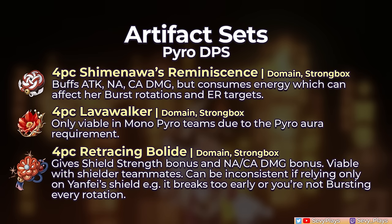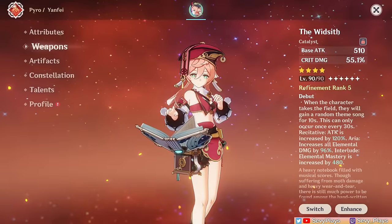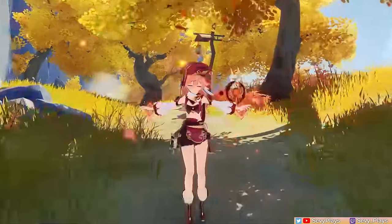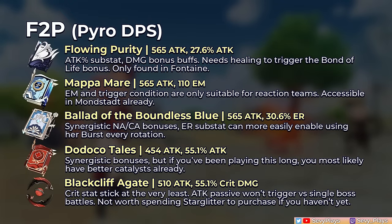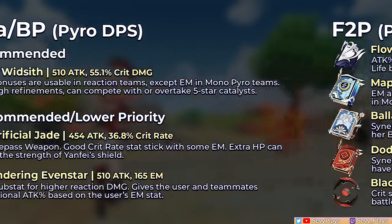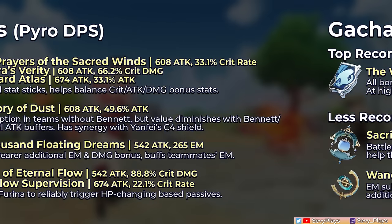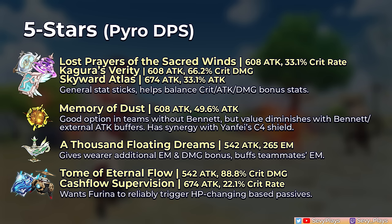For weapons, you're mainly looking for crit and attack as universal stats, EM for boosting reactions, and relevant damage bonuses. She has a ton of catalyst options available. For free-to-play weapons, the most notable are craftable and event reward weapons — event weapons are easily obtainable with max refinements, but if you miss them, the craftables require billets to make and refine, which aren't as easy to get. For 4-star gacha or BP options, the Widsith is easily the best, thanks to its huge bonuses which Yanfei can all utilize in a reaction team, and it's very competitive versus 5-star options. As for 5-stars, those with crit, attack, and EM substats will all work. The more recent Fontaine catalysts have passives with HP-changing mechanics, so Furina will want to be on the team to more reliably trigger those.